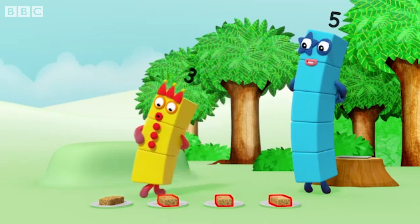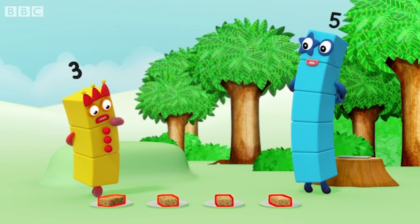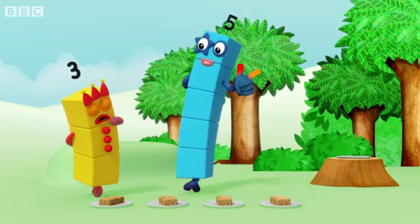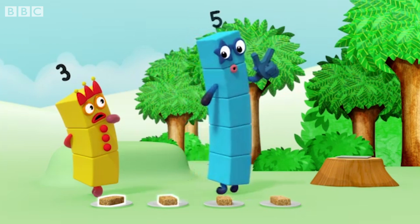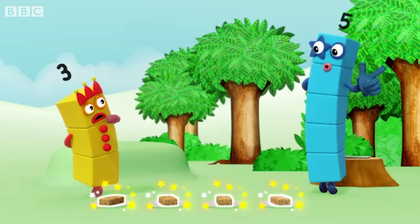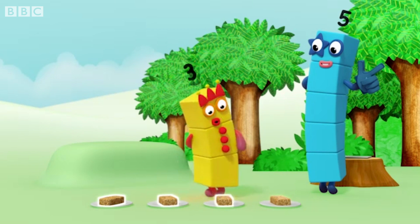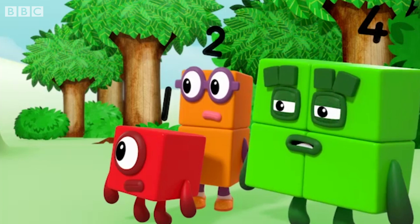Four, three, two, one. Wait — one? That's not right. Rule two: say the numbers in the right order. If you don't say them in the right order — one, two, three, four — you won't know how many there are. Oh. One, two, three, four. Three flapjacks — oh, we've been here before.